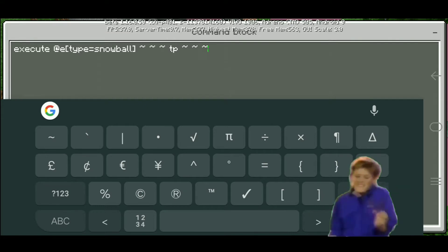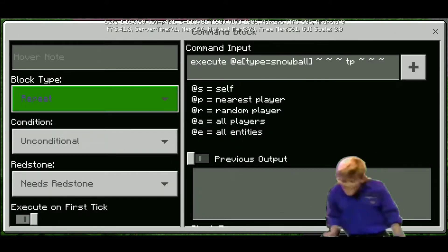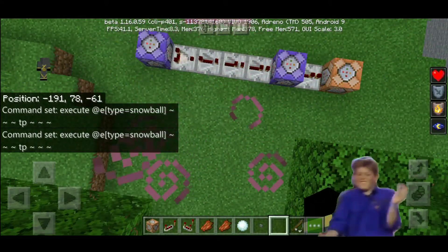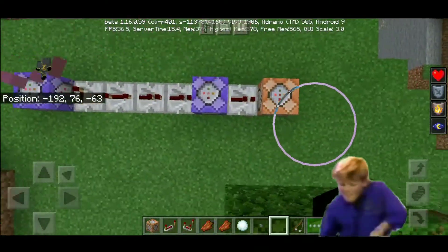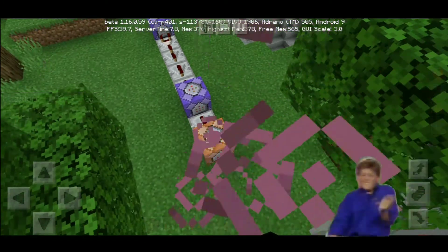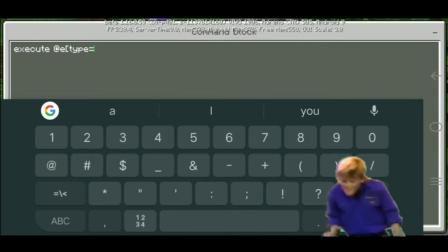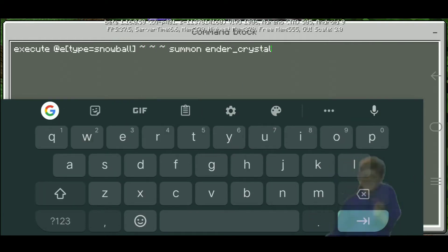Third command is the summoning of ender crystal by using snowball. Okay, done!